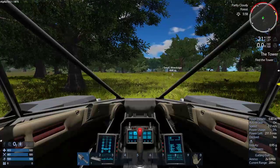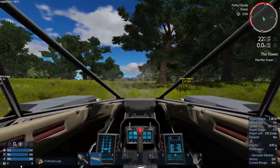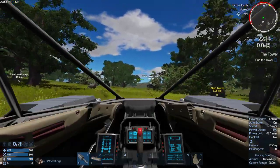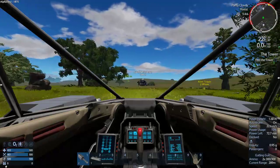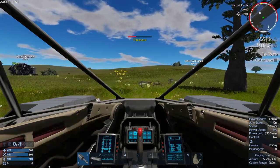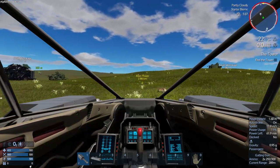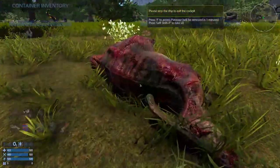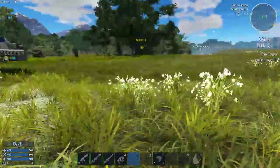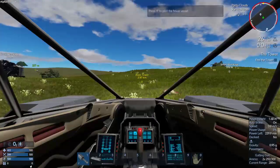There we go. I shall name you Betty, because you are ugly. Let's reload the Gatling guns and let's go see if we can find some Parasaurs or something to kill. Right here. We'll leave the babies. Let's get some of the meat. I gotta remember to put this thing on the ground. There we go.